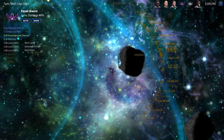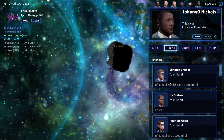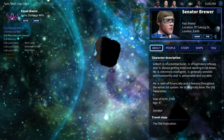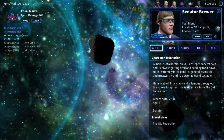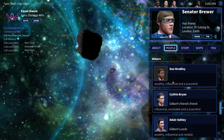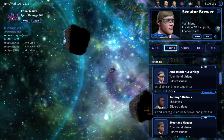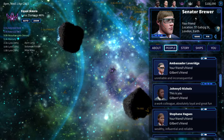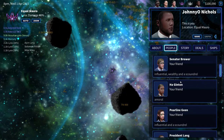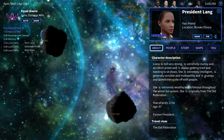Let me give you an example of that. Let's pick a friend of mine, Mr. Senator. This guy likes me to level three, which is the third one. I think the President loves me — let's see, where is she? There's President Lang. Her like level is at four. So this became more than just a mining video.